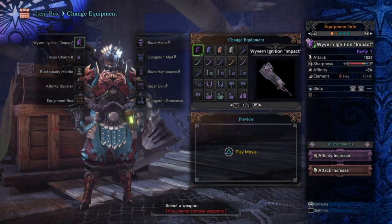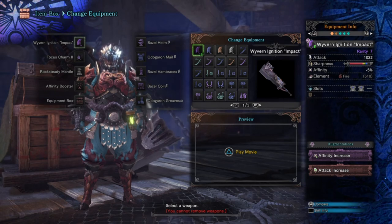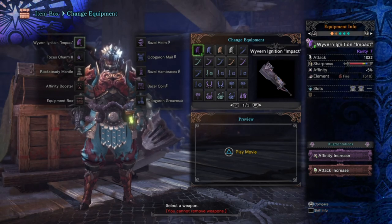The weapon of choice here is the Wither and Ignition Greatsword — it looks great, but it also has a very high base damage when you first pick it up, which can be further increased with a non-elemental boost, an attack augment, or similar. It also has a tiny bit of white sharpness, which is an extra 1.32 damage multiplier on the weapon, giving a nice extra damage boost.